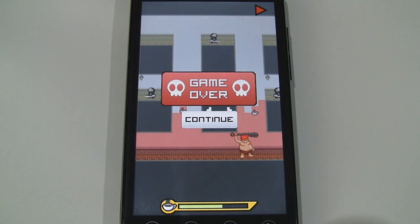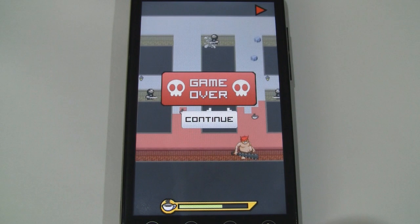This is Hyperactive Ninja. It's in the Android market. There's a light version which gives you access to four chapters and there's the full version which unlocks all the stages for two dollars.